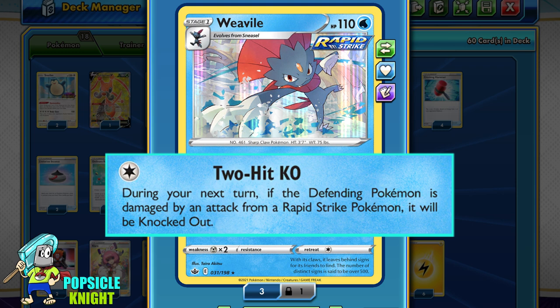First of all, Weavile is stuck in the active, defenseless after using this attack, so most likely it will get knocked out on your opponent's turn. Second, you must have the defending Pokemon attacked by a Rapid Strike Pokemon — it doesn't matter which one, as long as any Rapid Strike Pokemon deals attack damage. This attack can be quite challenging to pull off since your opponent can simply retreat or switch the defending Pokemon, removing Weavile's 2 Hit KO effect.